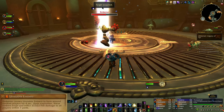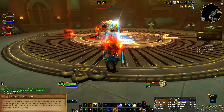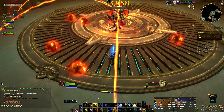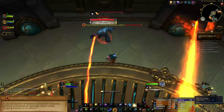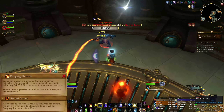Unstable Embers targets a couple of players and places a ring around each of them. When it expires, the Embers erupt and deal fire damage to anyone within 7 yards of the affected player — this is easy enough to avoid if your group stays spread. At 100 energy, Emberon moves to the centre of the room and activates 4 Vault Keeper adds to shield him with Sacred Barrier, making him immune to damage.